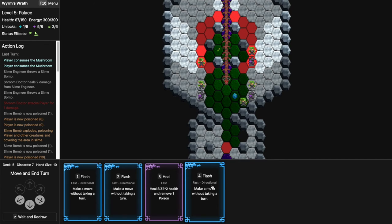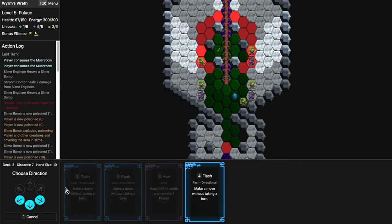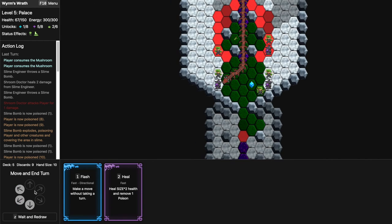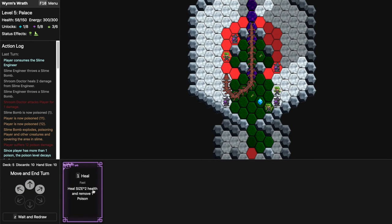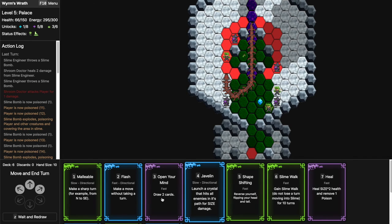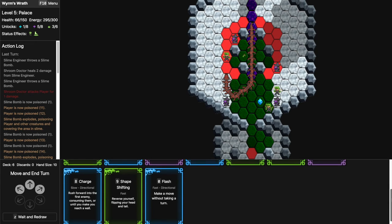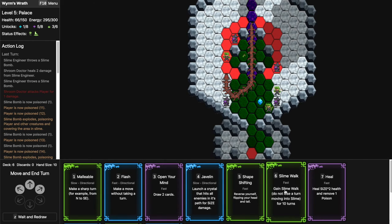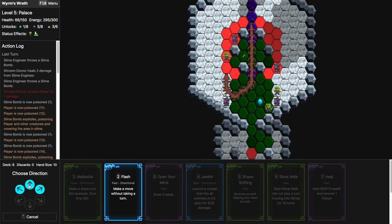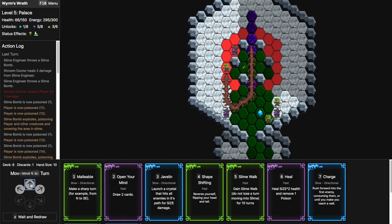I'm not sure I should have eaten the King to be honest. By now 10 damage from poisons — this is terrible. Maybe I should Shape Shift and try to eat them up. I'm so long! I can double Flash — I need this. I think I will die even though I'm pretty sure I ate the King. I'm going to heal and redraw. Really needs the Antidote — poison 13 is ridiculous. I can Charge into this guy. Javelin as well — slime walk is expiring in four turns.